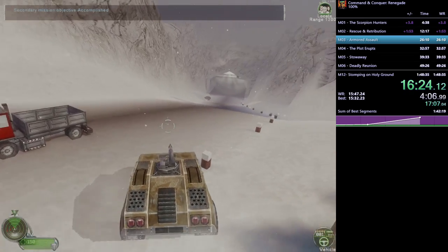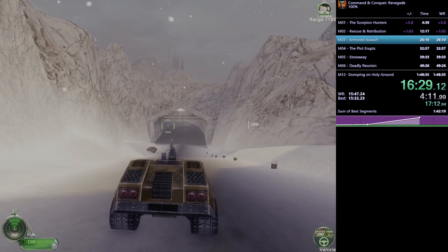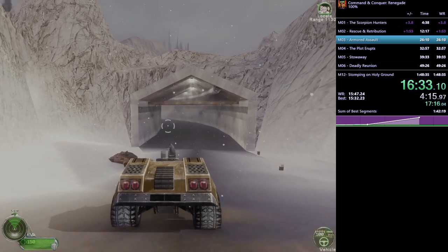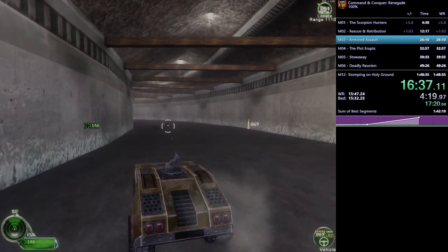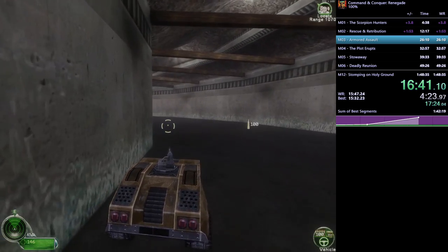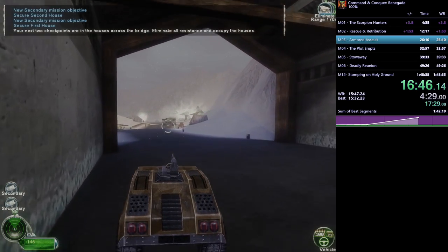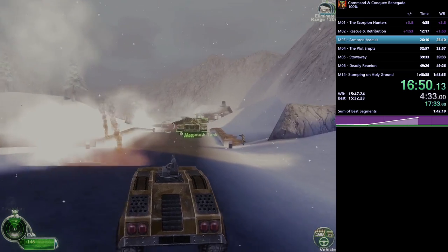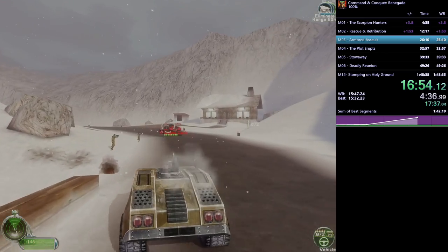He's just going to redo the exact same part of the level. He actually has a slightly cleaner tower trigger this time, but that doesn't make up for the random time loss. I should keep that in mind — the buggy ran into my Mammoth Tank from behind in a very specific way. In community patches released for online multiplayer it's been fixed, but in the bone-stock patch we use for speedruns, it's just something to be aware of.